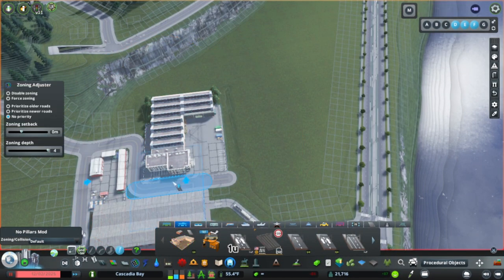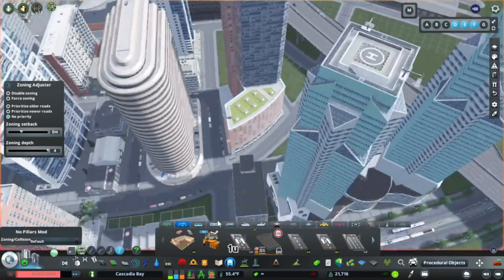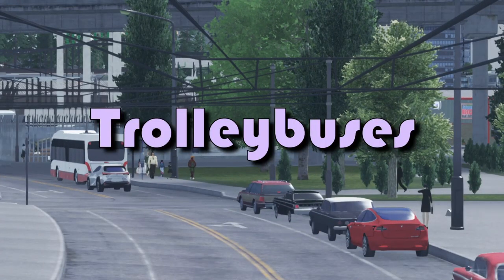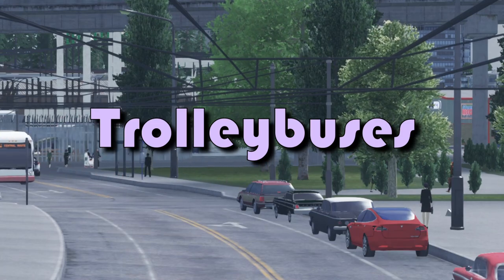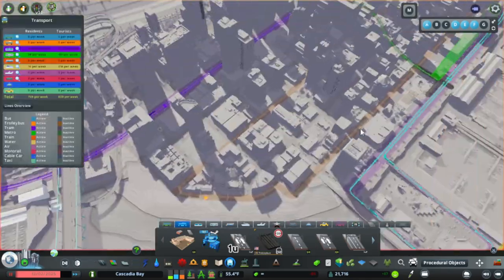The city itself is going to be reliant on public transit quite a bit, and since it's at least partially inspired by San Francisco, why not add some trolley buses? I know they're a terrible method of transit in game, but I think they'll look nice. So I started the build by adding in trolleybus roads and created a couple of lines to serve downtown.